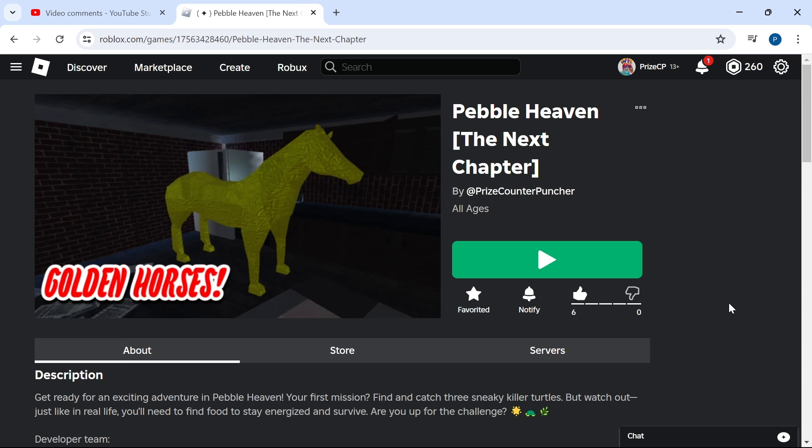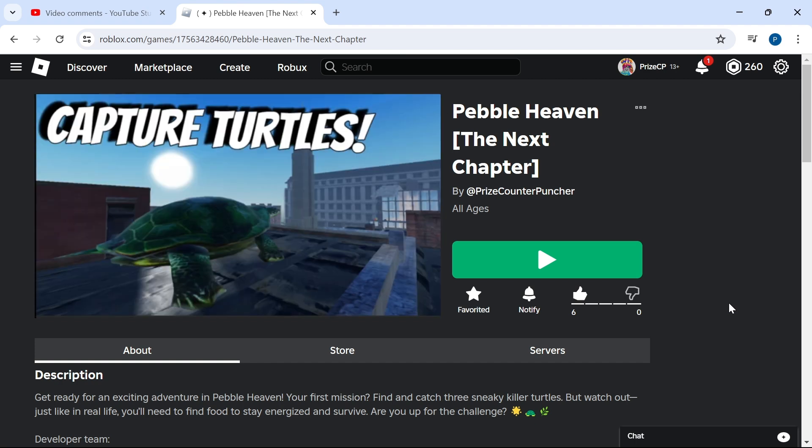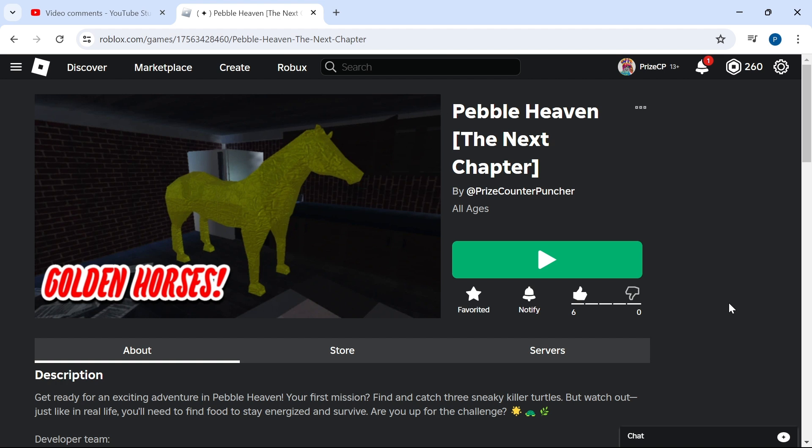Hello guys, welcome back to another PriceCP Roblox Studio tutorial. In this tutorial we're gonna learn how to make an awesome looking health bar similar to the one you see inside Pebble Heaven: The Next Chapter.